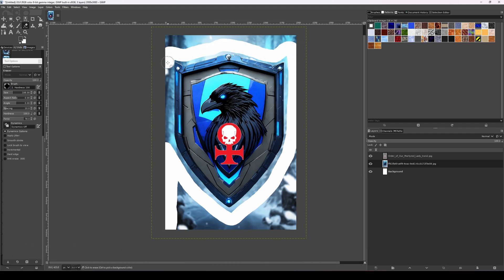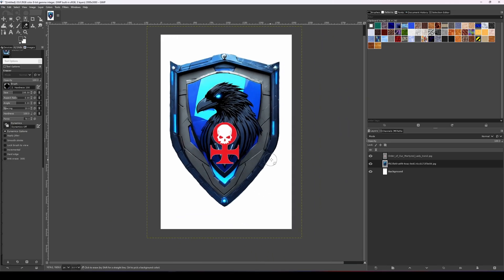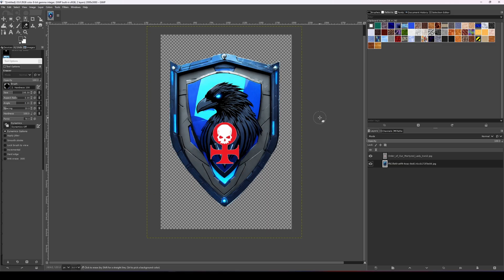And done. We still have a white background layer from when we created the project, so I'm going to get rid of that by right clicking on it and choosing Delete Layer. Now we can see that alpha channel negative space. My Raven Shield colors are actually more red and black, and currently my image is decidedly blue, so let's change that.